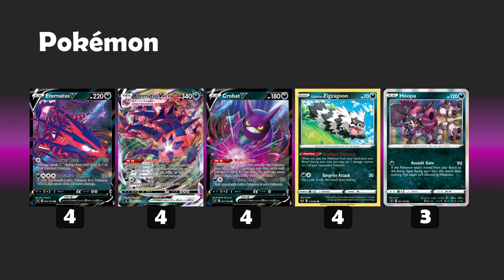We have three copies of Hooper. If it's moved from the bench to the active, it's just 1 energy for 90, which is very solid. We play a lot of Hide Energy and a lot of Air Balloons, so it's quite easy to flexibly move in and out of this card. There are still some one-prize decks floating around, so being able to trade one-for-one against those things and then put up a big Eternatus wall later on can be a really nice option. Zigzagoon can sometimes help you uptrade in other situations too.